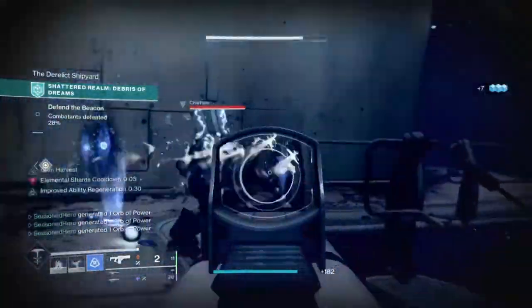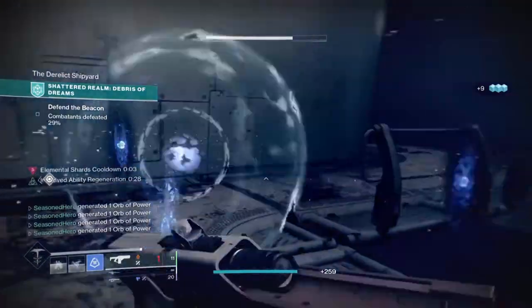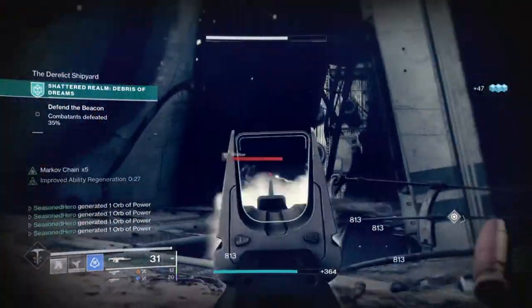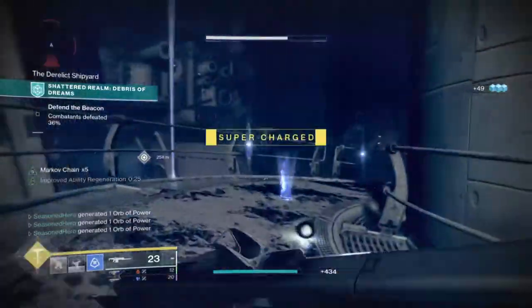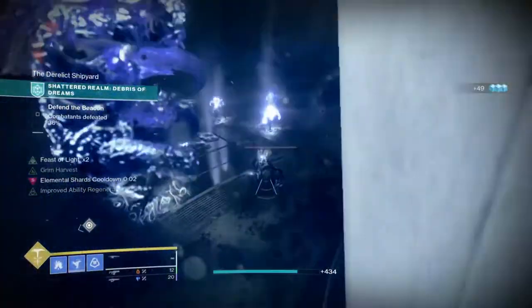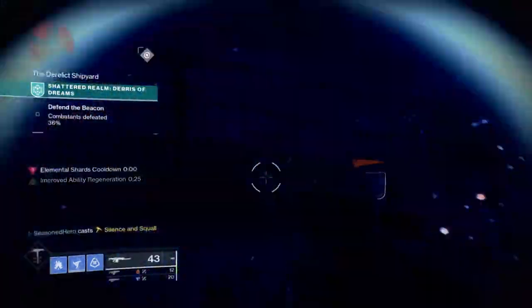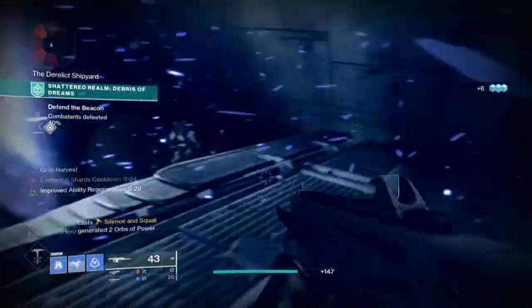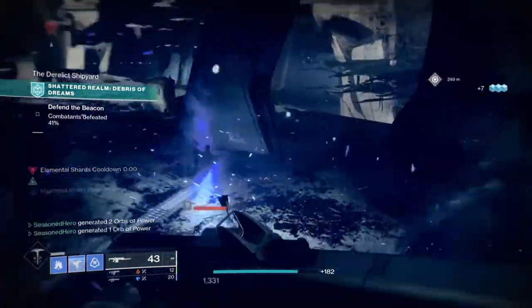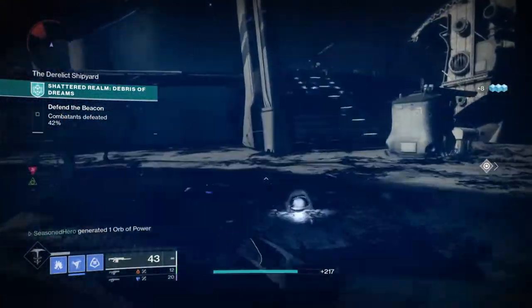Hands On mod will give us extra super energy via melee kills, and Melee Well Maker will spawn more elemental wells as we go. Thermoclastic Blooming will provide us with Orbs of Power via melee kills, and Well of Potency will give us extra super energy from elemental wells collected. Now add in Star Eater Scales and I'm sure you can already see what is generally happening — you will be relying less on your guns and more on your hands.